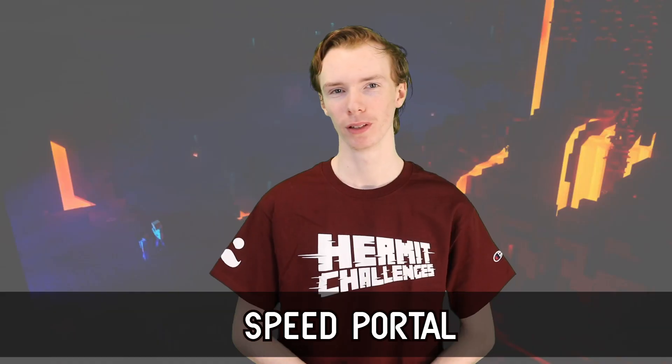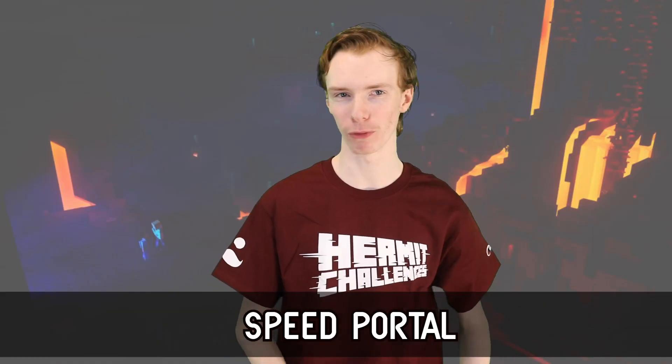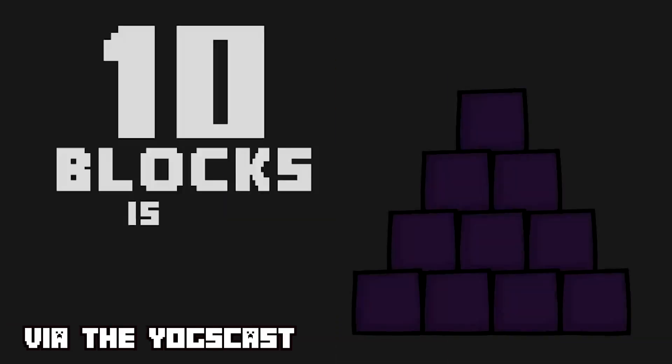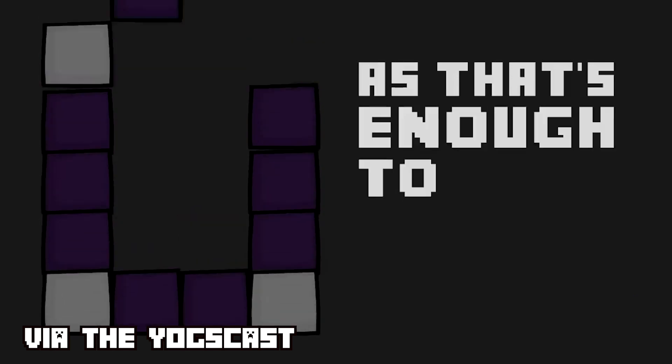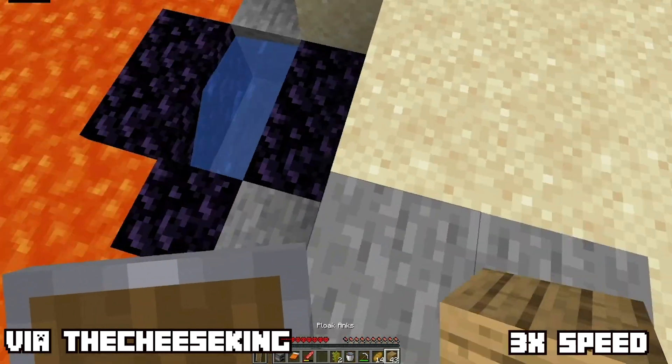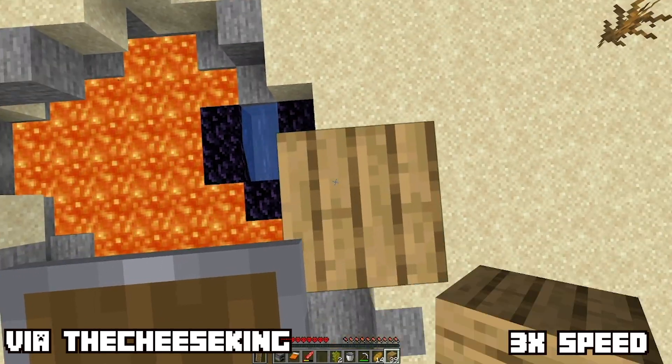Number 9: Speed Portal. The nether is essential to any survival world. The process typically involves getting diamonds then making a diamond pickaxe so you can get the obsidian into place. However this can be sped up by a factor of like 20, where all you really need is 3 iron to make a bucket. The speed portal was created by speedrunners in order to get to the nether the fastest way possible, preventing the need to find diamonds and just looking cool too.